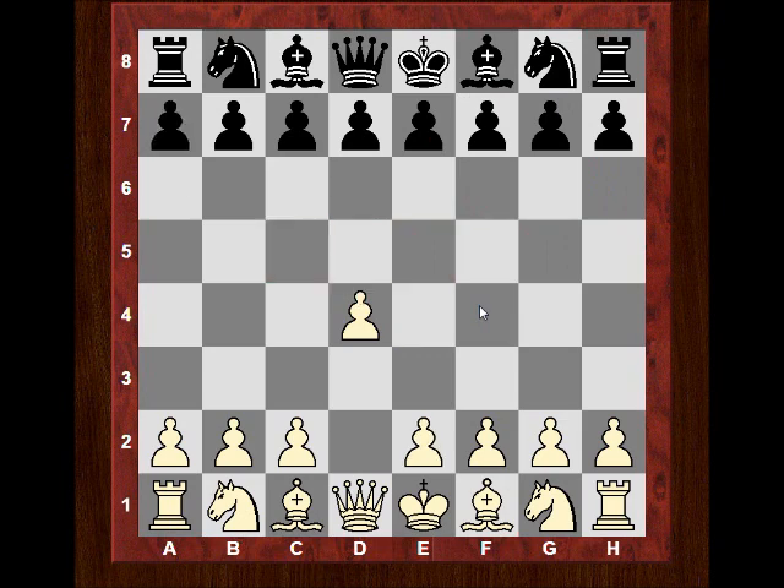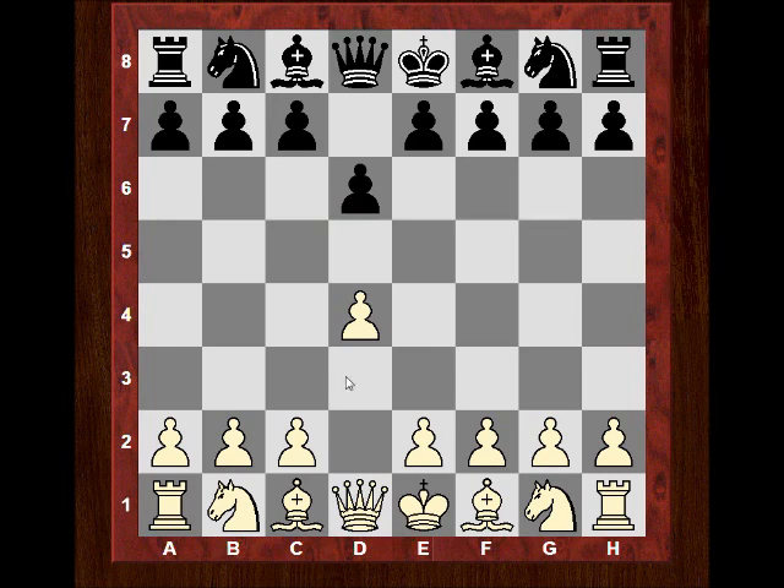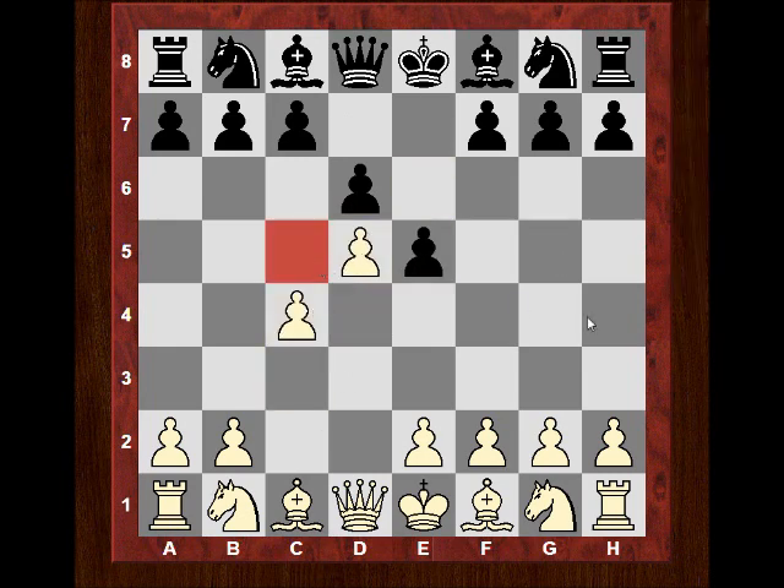d5 is particularly interesting. Do you remember the British Championship a few years back when I played an unusual system to provoke a quick d5 from the opponent to get a nice knight on c5? The whole video was titled 'The Knight on c5' and that was a big turnaround. I was really happy winning that British Championship game — it all started by provoking this quick d5 from White, an unusual system I think the late Tony Miles was playing a lot. So the idea is to provoke these weaknesses.